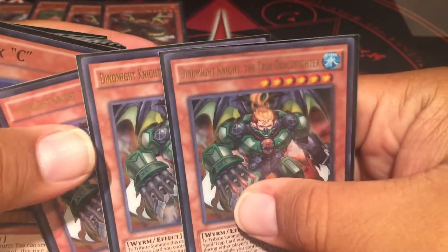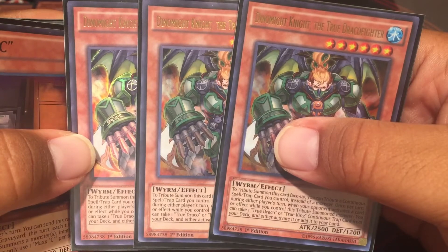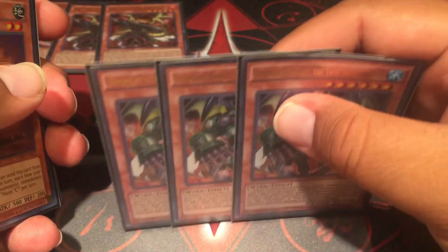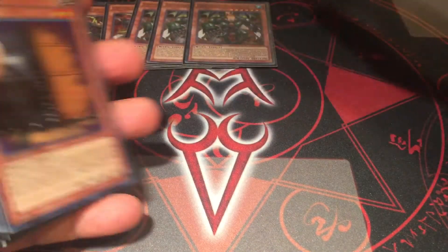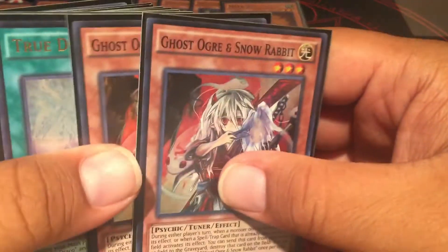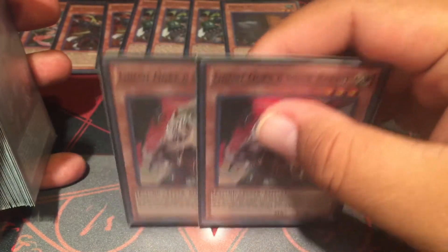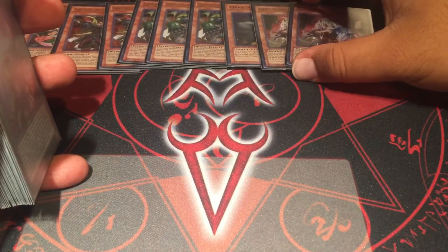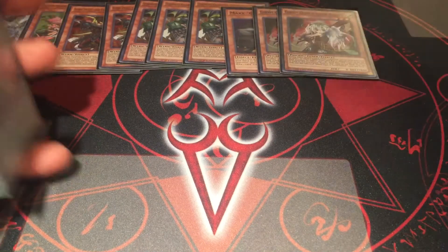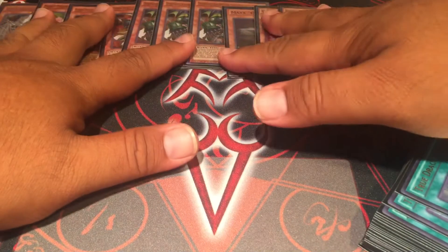Three Dynamite Knight, the true Draco fighter. He's awesome — he's 2500, one tribute, a super beefy stick, and he searches traps when your opponent activates an effect, so he does a lot of the combo pieces. One Maxx 'C' because it's Maxx 'C' and Zoodiac is still in the TCG. Ghost Ogre and no Rabbit because Zoodiac is still in the TCG. Zoo is hit terribly in the OCG, but here in the TCG not so bad. So that's my monster lineup.